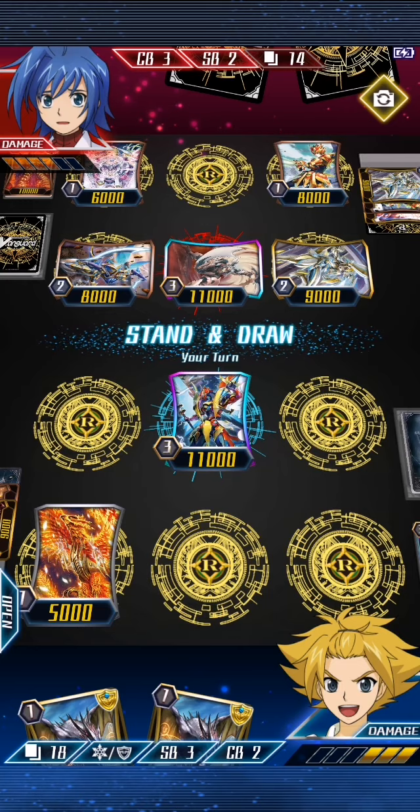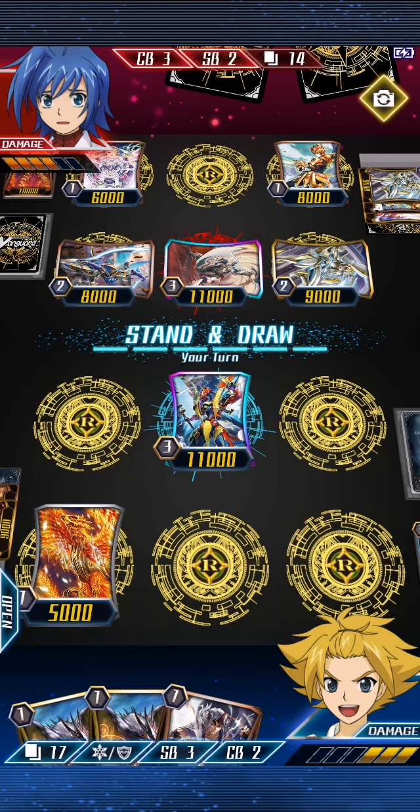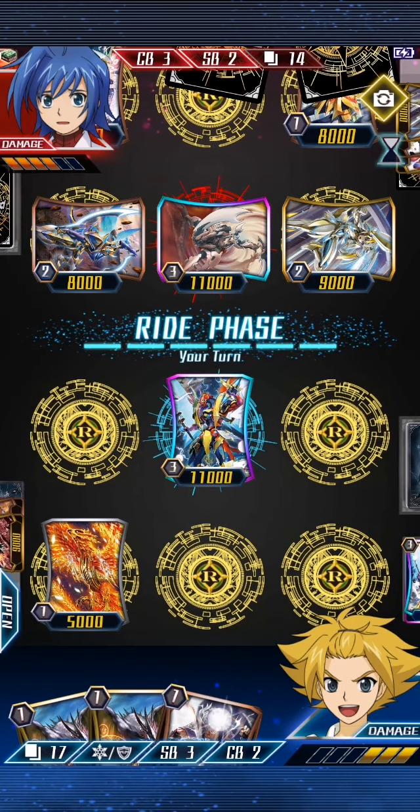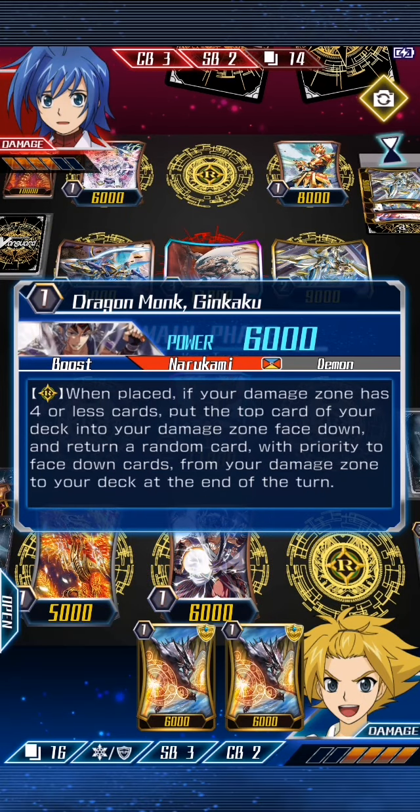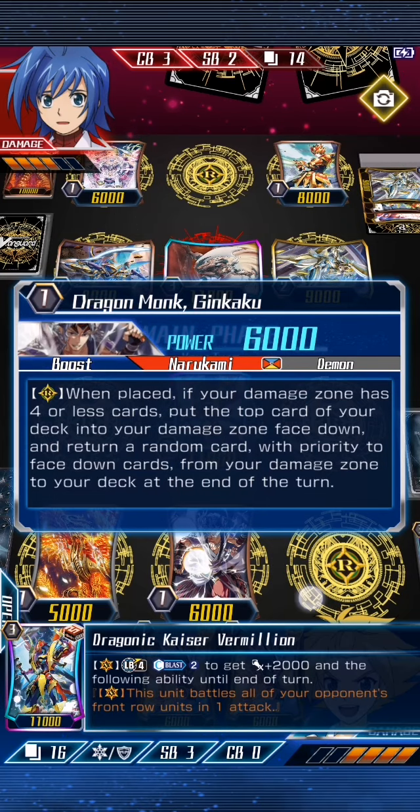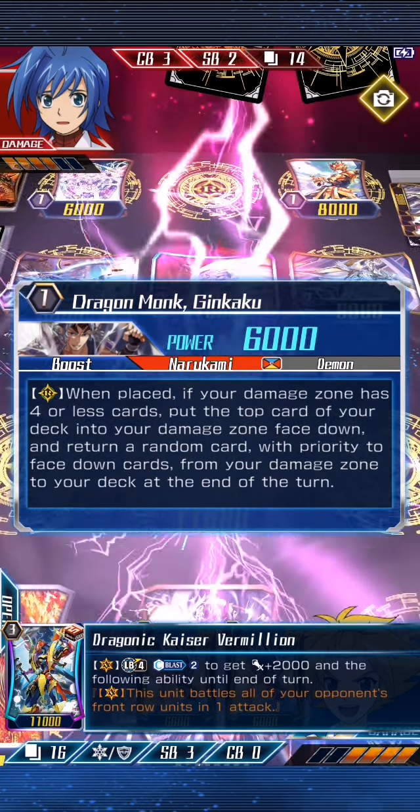He's decided he doesn't want to lose his grade twos — he's playing defensively against the Narakami deck. Is this a good one that was used to take damage? Yes it is, which means that the Vermilion won't activate.